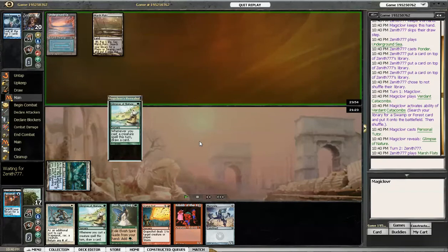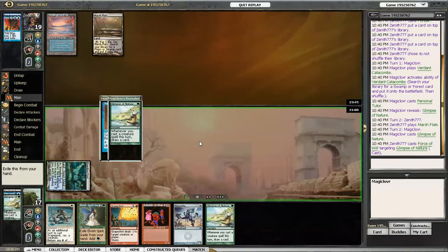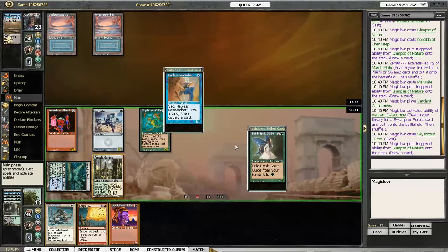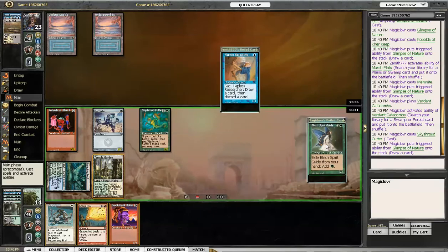I still have the tutor and the glimpse, so I go for the tutor in case he Cabal Therapies me — I'll still have one. He does have the Force for the first one, but I do have the second one. At this point I'm down to one creature, but I do have the scapegoat, so I go for the temple garden. Now at least if I can get a couple more creatures out of this, I can bring them back and chain it together and hopefully find that second glimpse or enough creatures to get the grapeshot in.